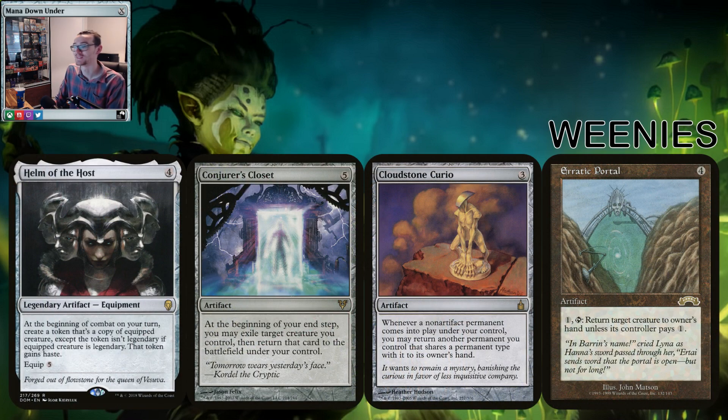Now the weenies — the tokens. Our commander can be very abusive because of a simple enter-the-battlefield effect. Helm of the Host is a great option on her — gives you another commander every turn, another sac outlet if you need a backup, and the Undergrowth triggers every time, so you get more tokens. Conjurer's Closet — end of turn, just flicker the commander, resets Undergrowth, can't complain.